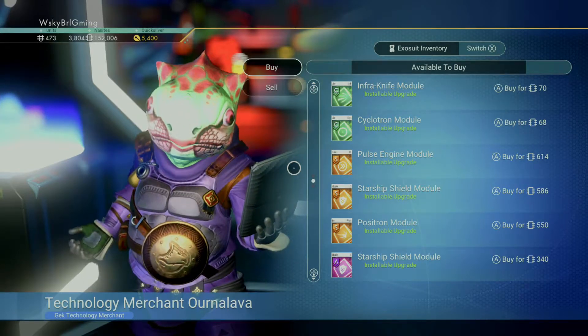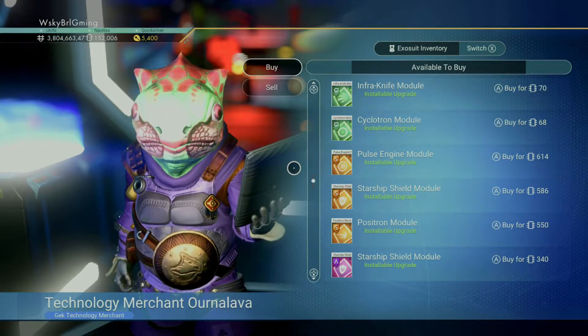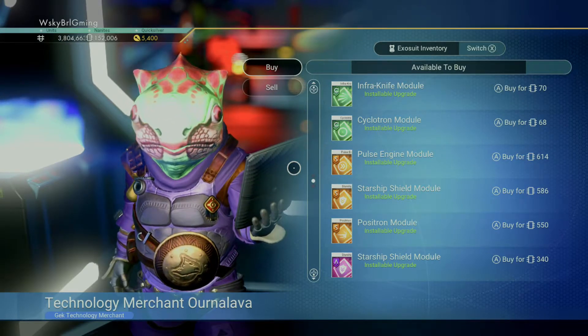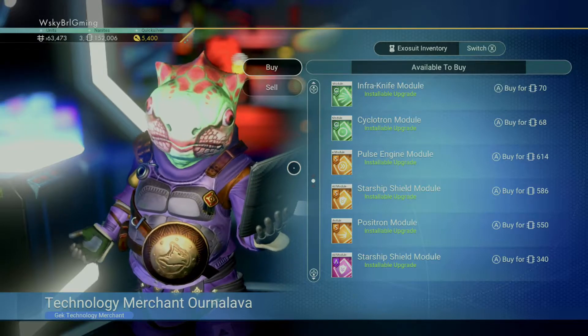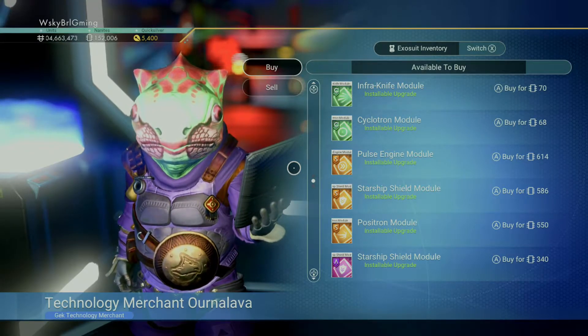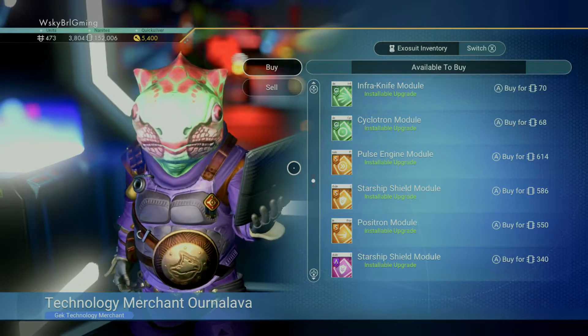These will definitely put a dent in your nanites, but your ship will be OP. And you can buy these as many times as you want — just buy them, hop in your ship, hop back out, and create a save, then reload. Once you come back in, all these will be there again.